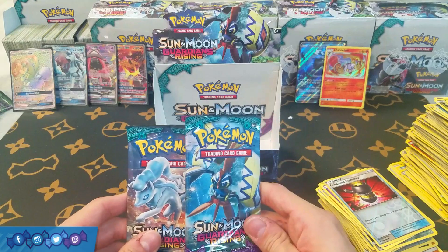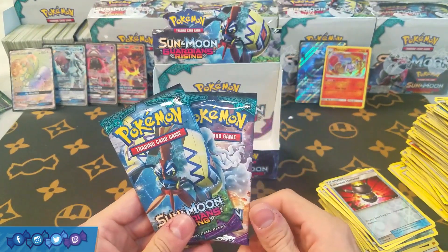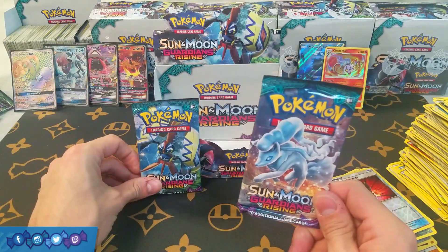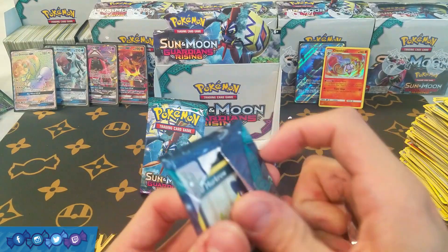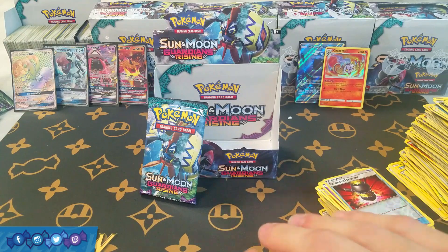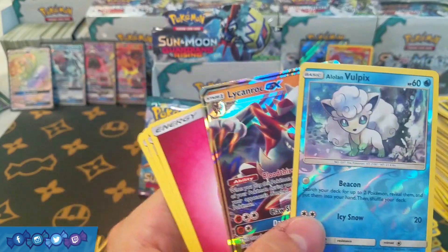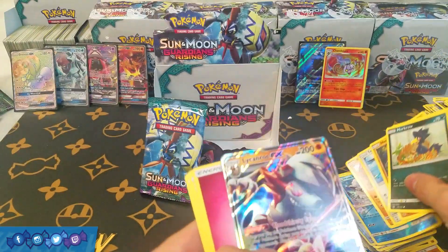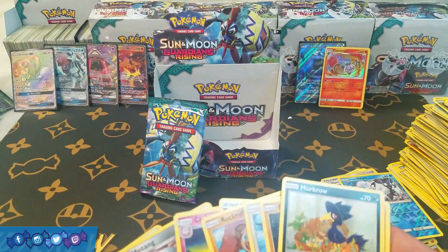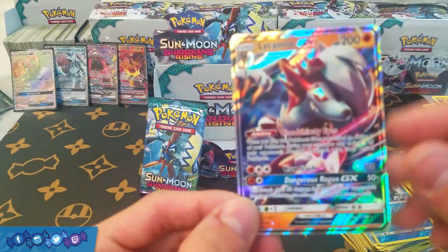Two packs left, I'm really worried we're not going to get another ultra rare. We haven't pulled Tapu Koko yet, so I'm going to save this pack for the end — hopefully it'll bring some good luck. Oh, we have something — we have something! Nice, we have reverse holo Vulpix and we have a Lycanroc GX! Definitely a great GX pull and a Choice Band in the same pack — that's pretty good.